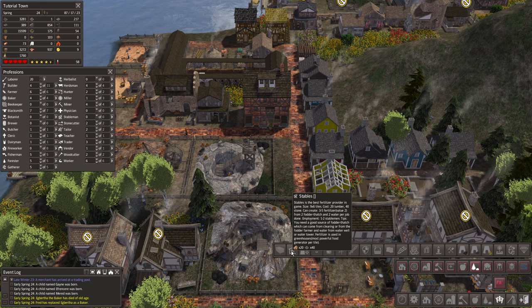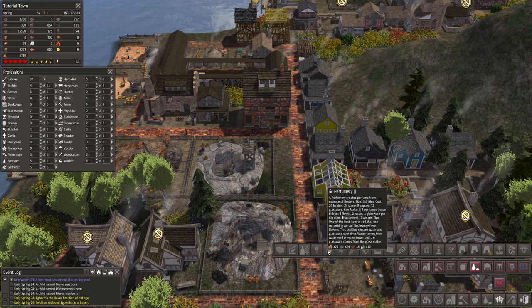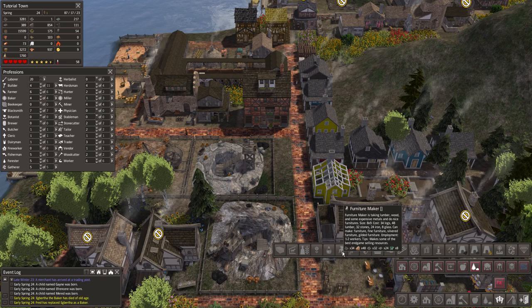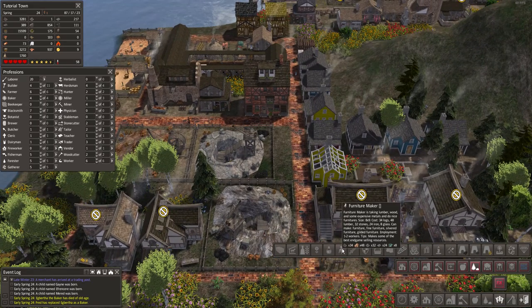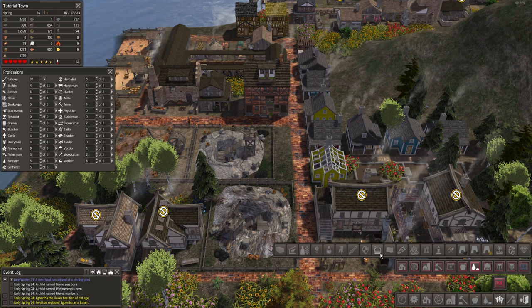Let me quickly go through the remaining building tabs. There's a malt house to brew beer, a florist where flowers can then be used in the perfumery, and a furniture maker — another great trade good. With three thousand extra logs, you could plant extra fruit foresters and make furniture your primary export. You could build a whole city based on furniture which would be completely different from what I've shown.